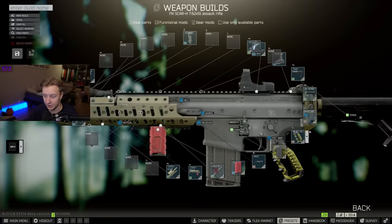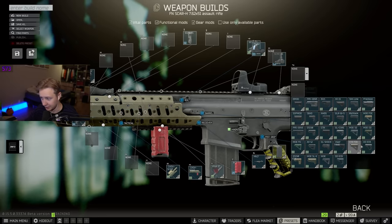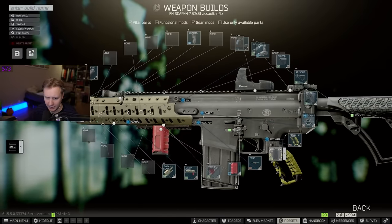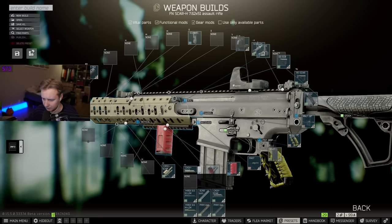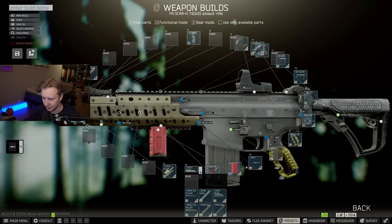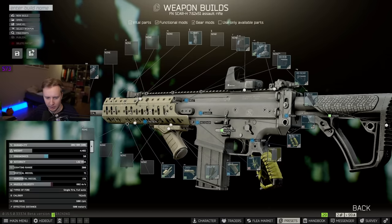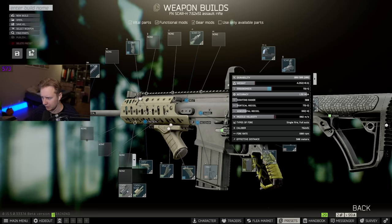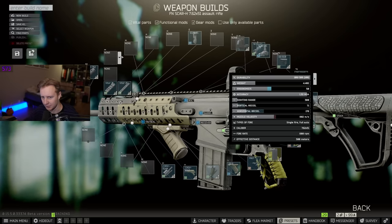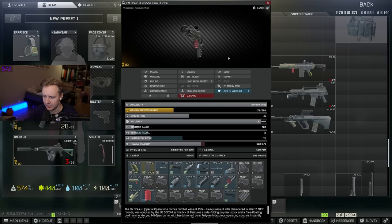Regarding the SCAR, there's a lot of modifications you can do. First of all, you can change the stock to anything you want — there's a new RE SCAR stock and you can put literally any stock in the game on it. So new meta SCAR is incoming. The other new thing is you can change the front of the gun. If you get rid of the side stripes on the SCAR, you can put a new handguard on it, and you can put any grip with this handguard. On top of that, there is a front part which is swappable — you can take it off for better ergonomics or put it on for better recoil. It's also available in two colors, and you can put flashlights and lasers on it.